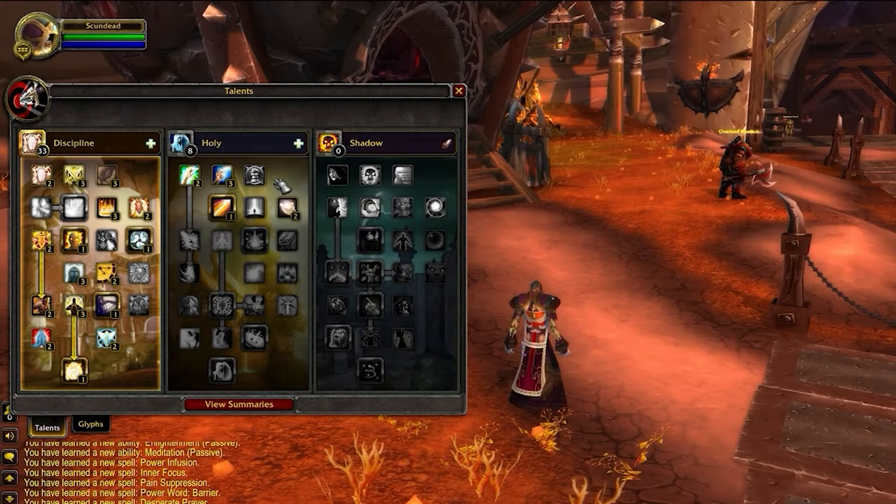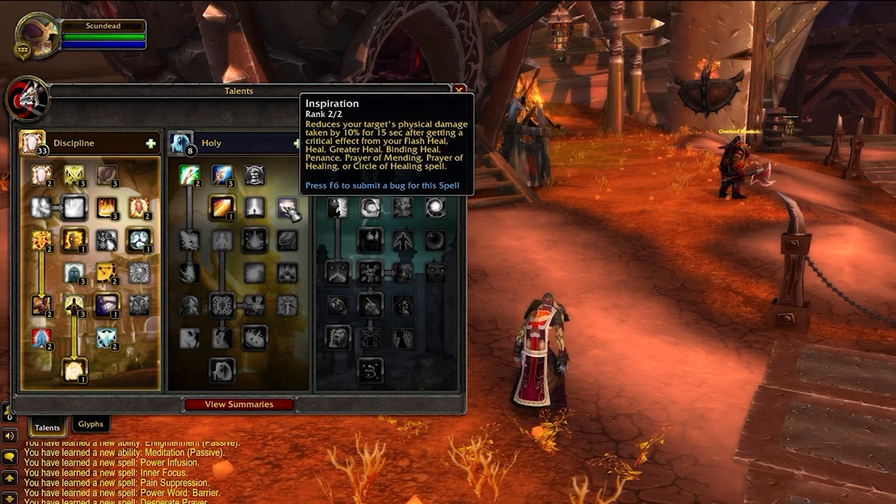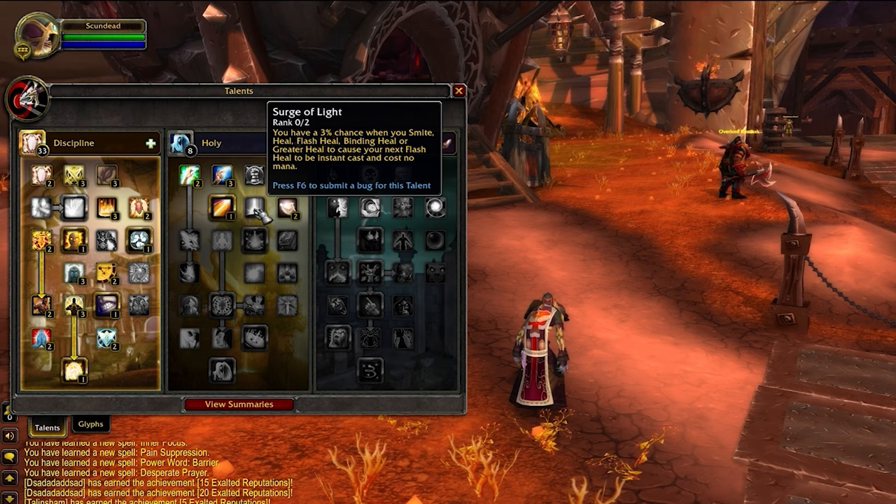Your flexibility comes in on the holy side of the tree. Surge of Light and Inspiration are interchangeable. Inspiration is the default and is much more consistent, as it provides a 10% physical damage reduction when you heal the target. Surge of Light is a bit more inconsistent, as there's a chance to make your next Flash of Light instant cast and cost no mana. This is really just a personal preference, but Inspiration is the default due to consistency.